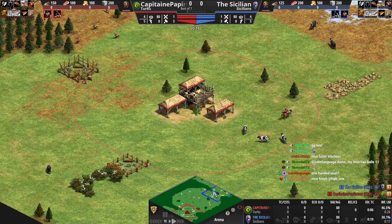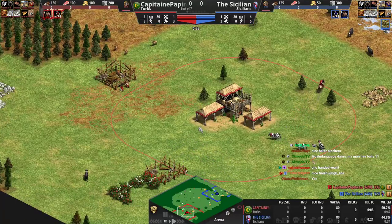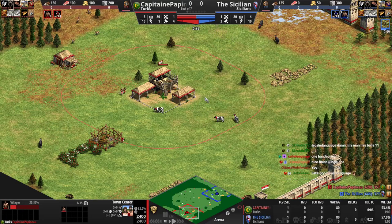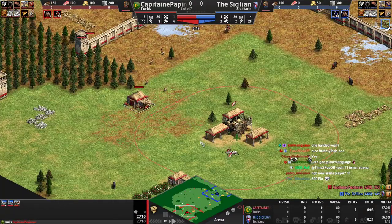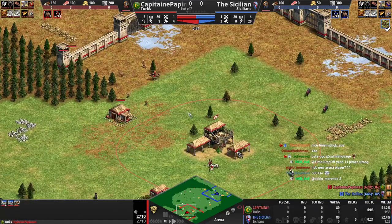Captain Pepino - that's the red player. This is a 600 ELO, newer player. I haven't actually gone through replays from this ELO before, so it's going to be a little bit different here. We're going to be seeing Arena though. Let's see how it goes.